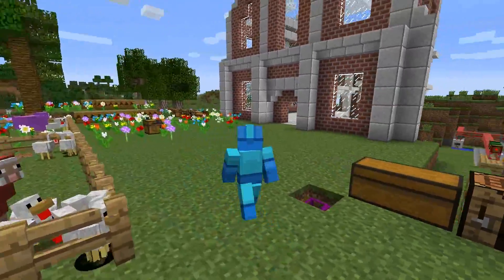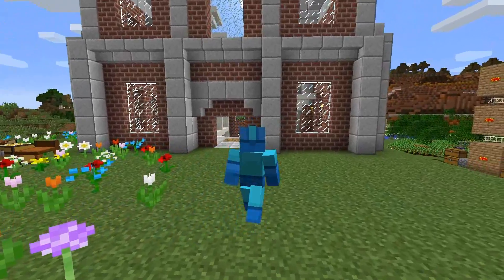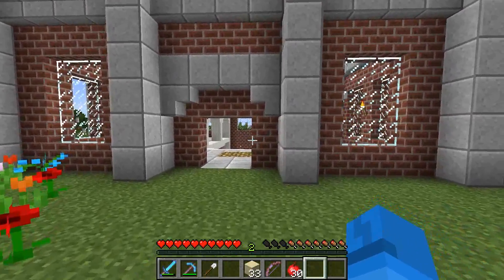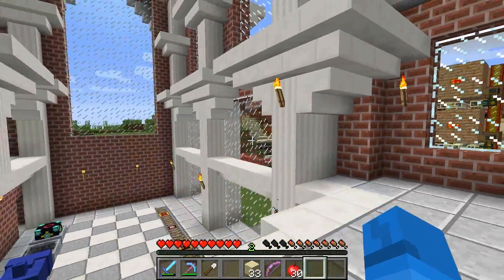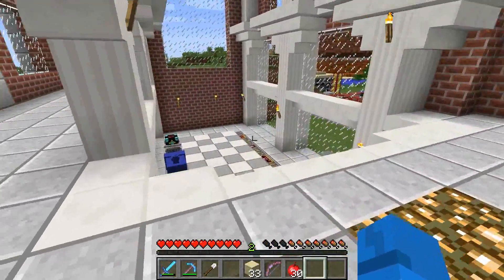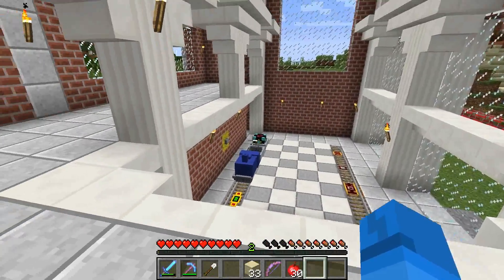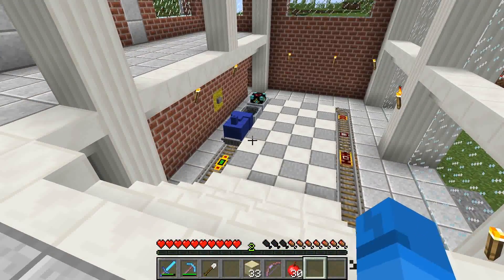I haven't done too much in this world since we last had an episode. The last episode was we were messing with the station here, the railroad station. I did build this building, which I kind of like and kind of don't. I like the inside, I don't like the outside, so I'll fix that. But anyways, we set up the station logic, built the station here, and put in the logic components over in the oil village.